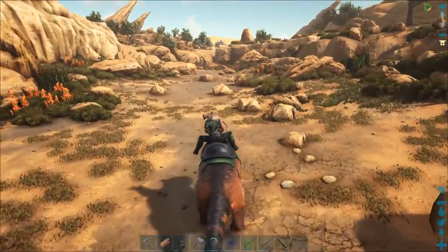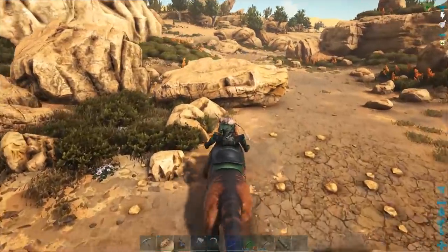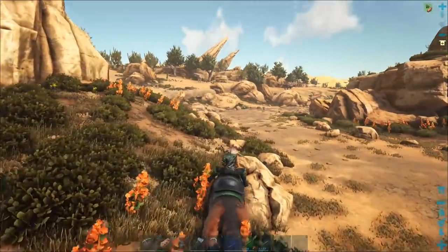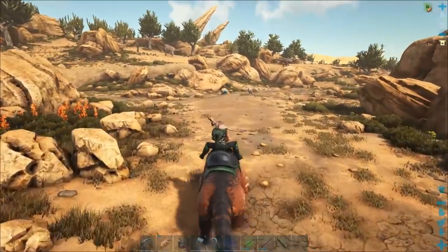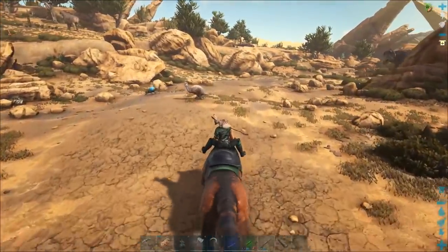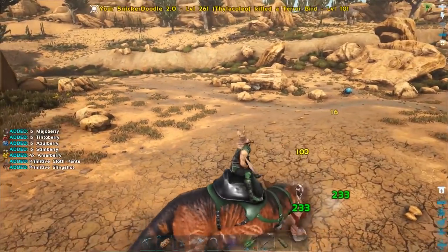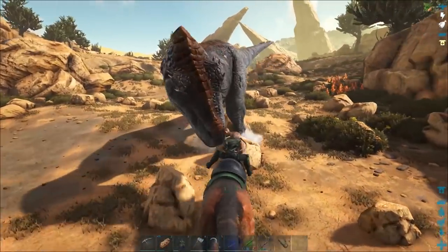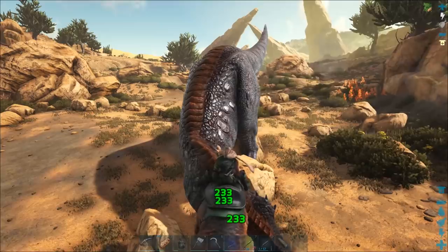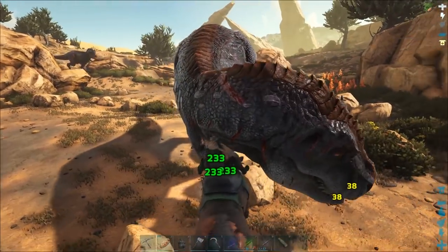I'm going to have to go craft some more tranq darts. There's a Rex — level 30, you'll work as prime meat I guess. There's a new one over there — level 45. Let's get these guys dead and go load her up with some prime meat. I'll probably come back out and see if I can tame another one.